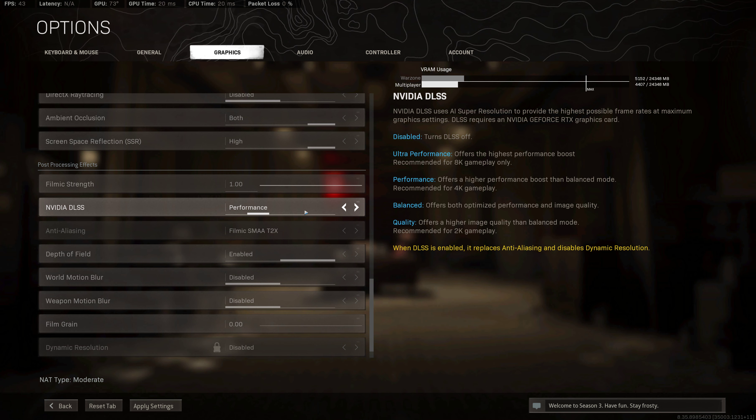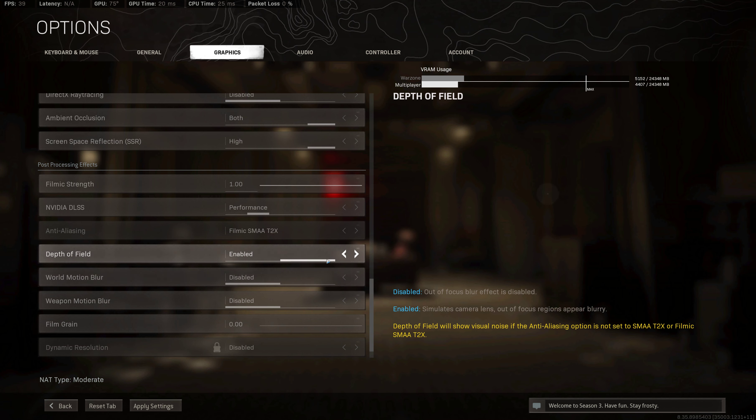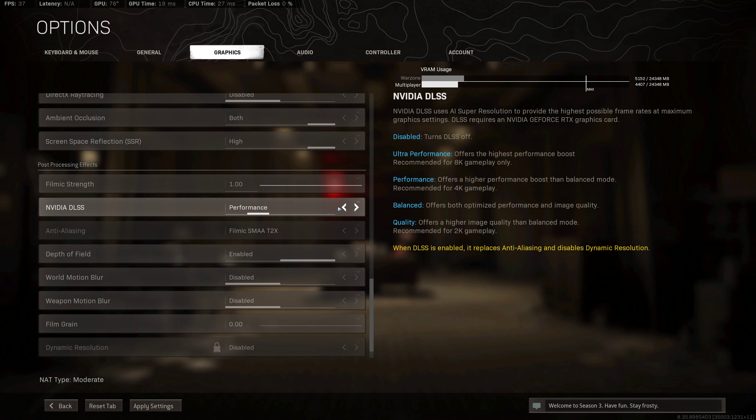I got an RTX 3090, and you see here in my VRAM usage I got a lot of VRAM in it. So I put my DLSS on Balanced. Balanced is for me — it offers both optimized performance and image quality.